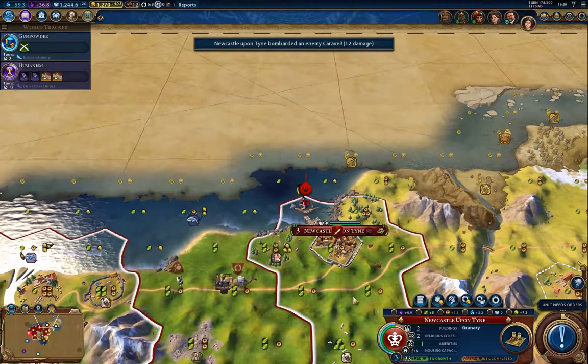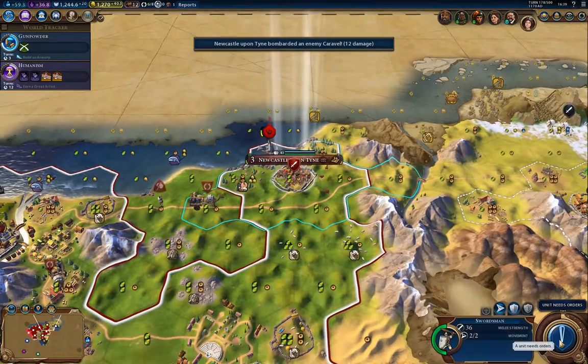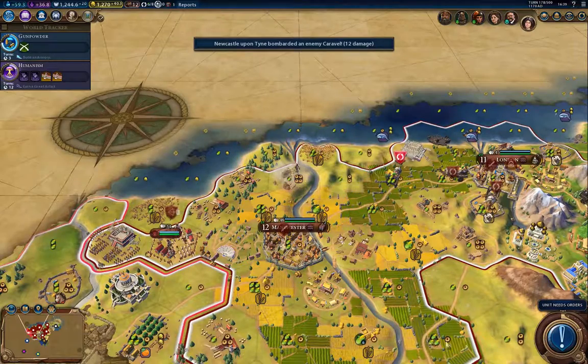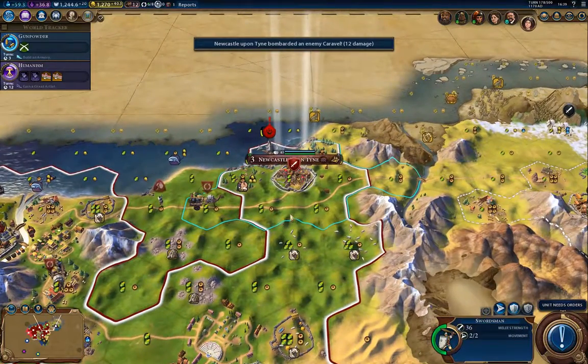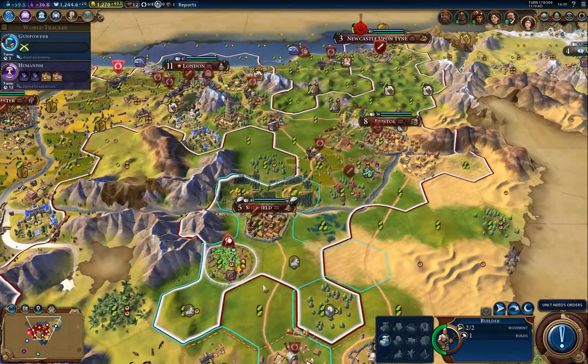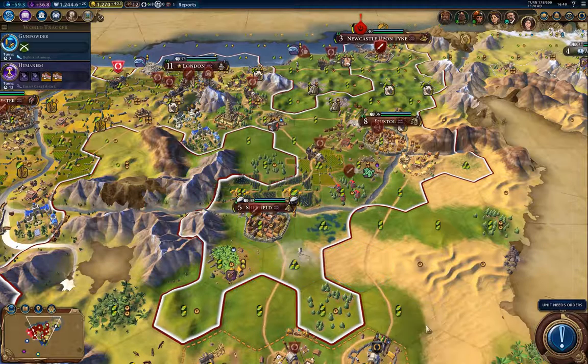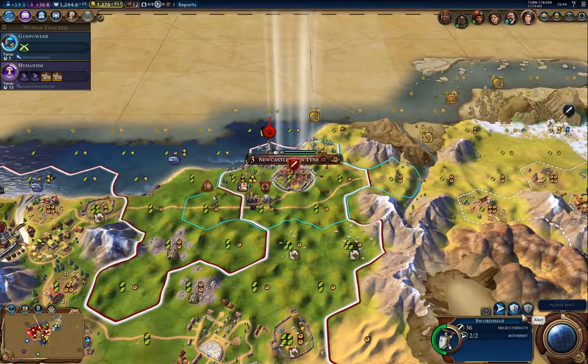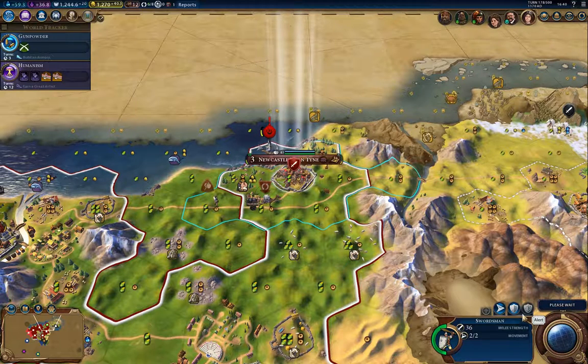The barbarian pillages some more. I really wish that wouldn't force center when you click on the ranged attack icon.